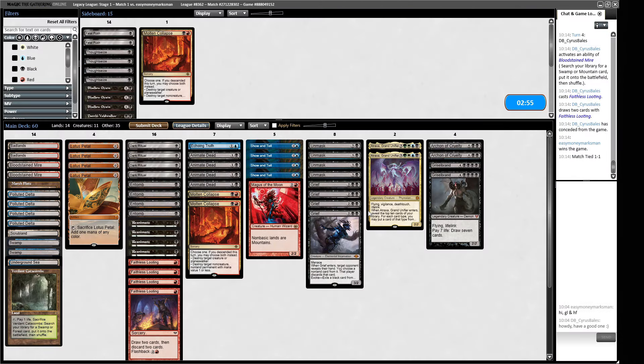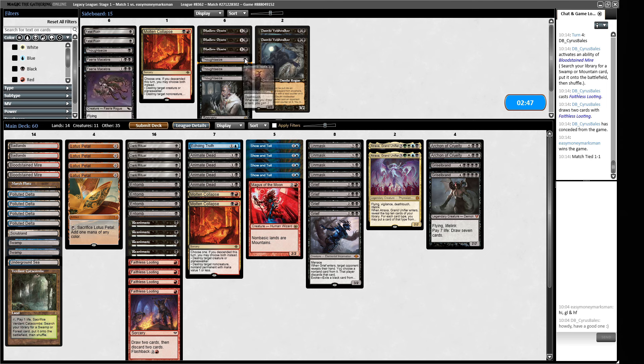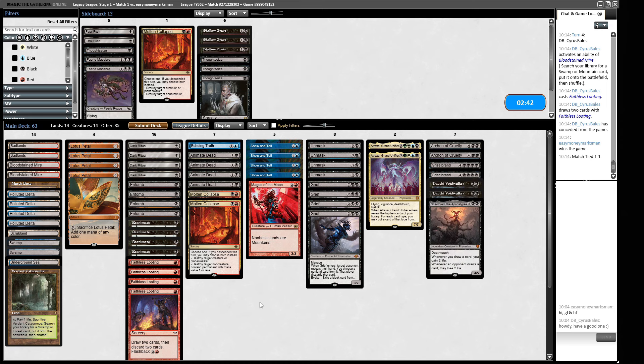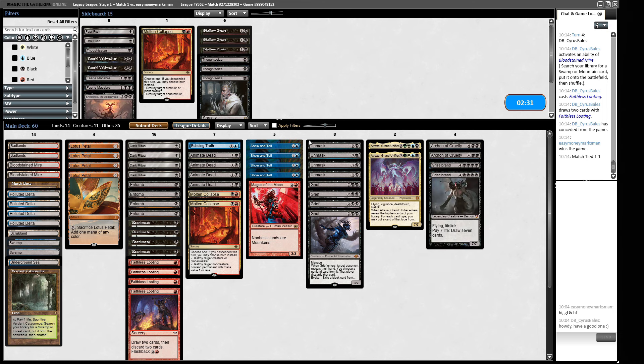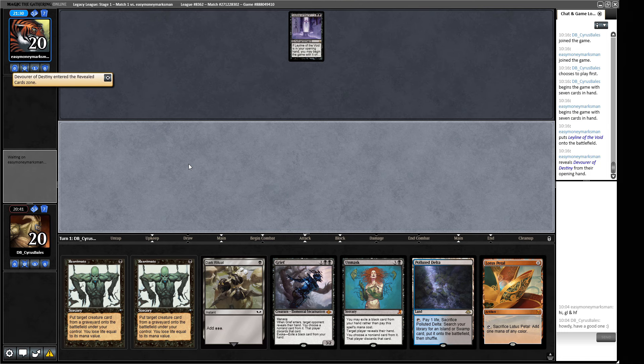We could board in some guys — a couple of Dauthi and Shouldred — but we've already boarded in so many things. We've got the ability to bounce, Show and Tell, and play a Magus of the Moon to shut opponents down. Our opponent will almost certainly mulligan to Leyline. If we can Grief and take our opponent's creatures, that seems fine. Keeping this hand — yes, they can have their Leyline.